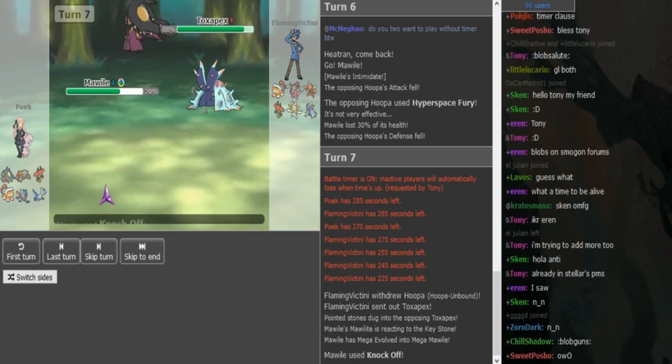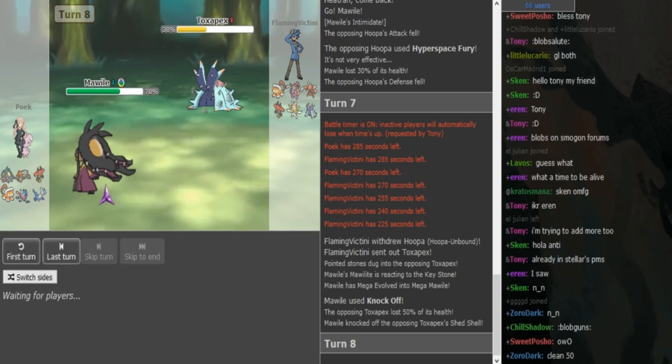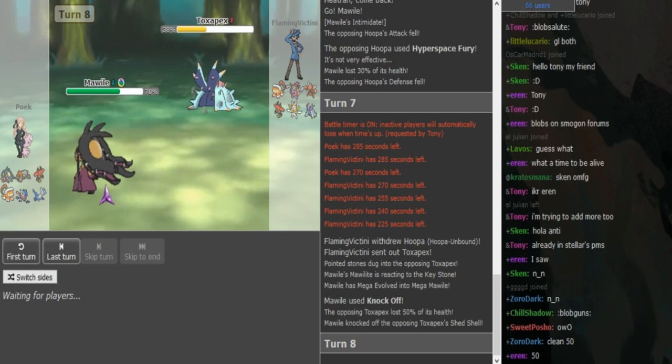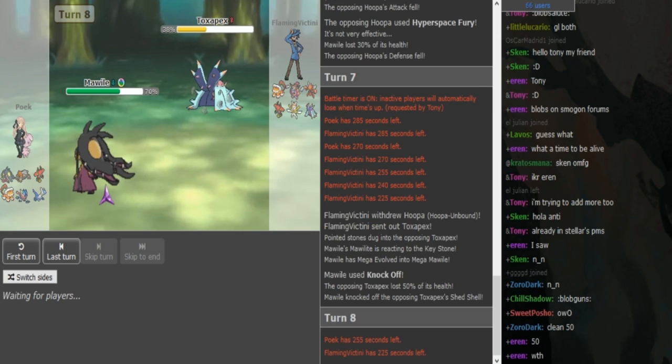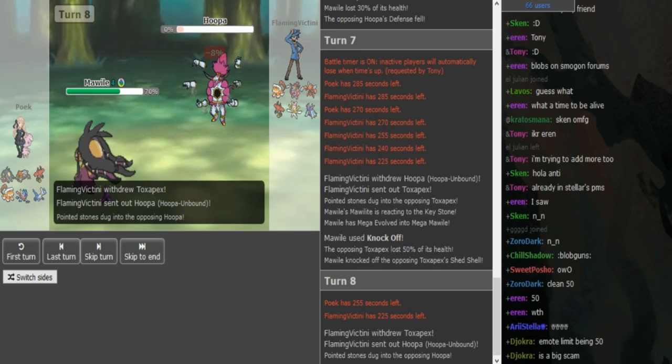He does come to Pex, but this is gonna get 2HKO'd — I don't like this play. Now he took so much damage he cannot even regen this off that well. I think he should have just sacked the Hoopa in the first place. You guys can obviously see there's 50% — with Rocks up that did like 62%, and regen only healed 33%. So he didn't really gain anything from that.